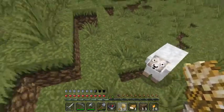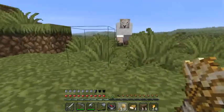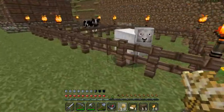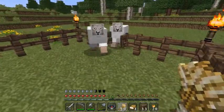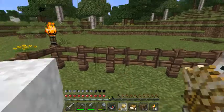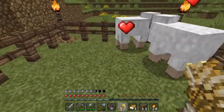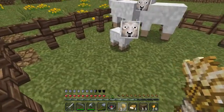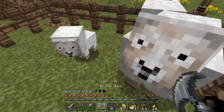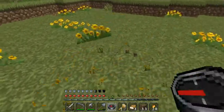Now that I found another sheep — there are two of them that I can work with. When there's two of them, first close the door so they don't escape, give one wheat to each of them, and they enter love mode. What they do in love mode is they get busy and then produce a really cute little baby sheep with a baby sound.